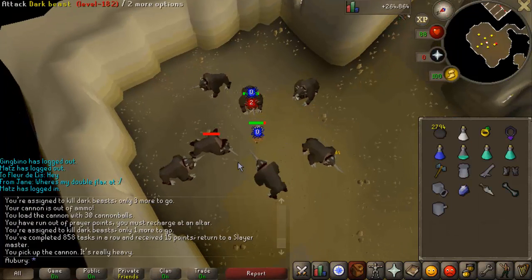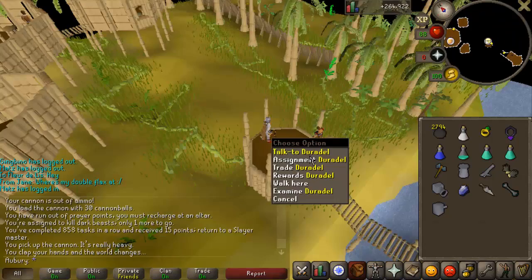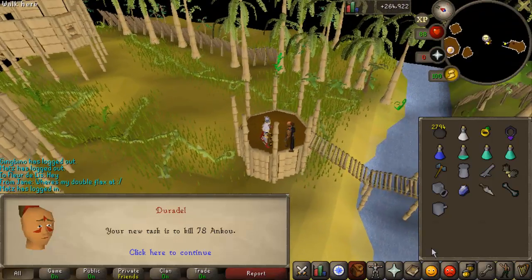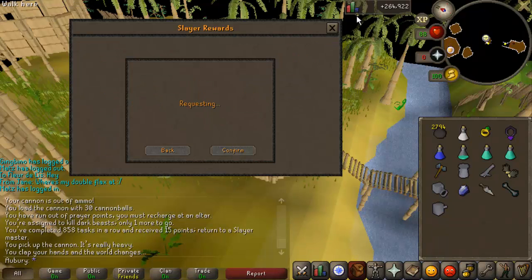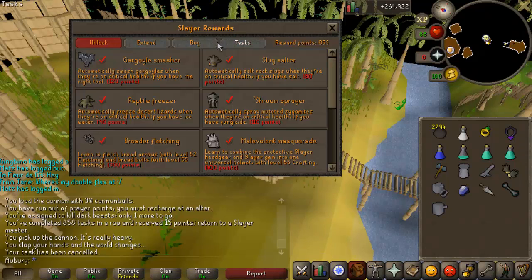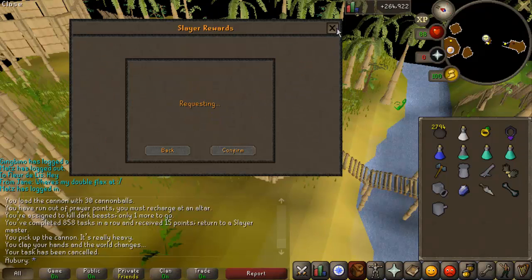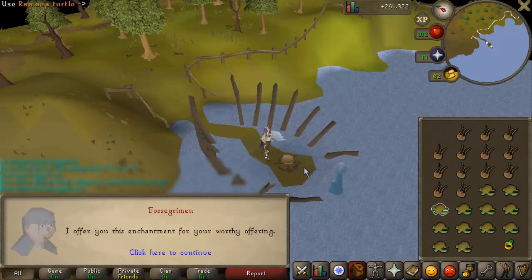Got a task of 15 dark beasts. I turned off the task extension so I can just do these tasks really quickly and get some free points basically. I got a few bad tasks from Duradel - it's going to happen - but the reason I'm using Duradel is because he has better assignment rates for pet hunting, so I have to change around my block list a little bit, but in general the assignments will be better.